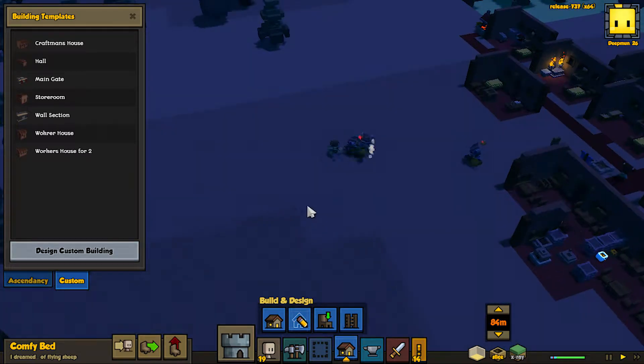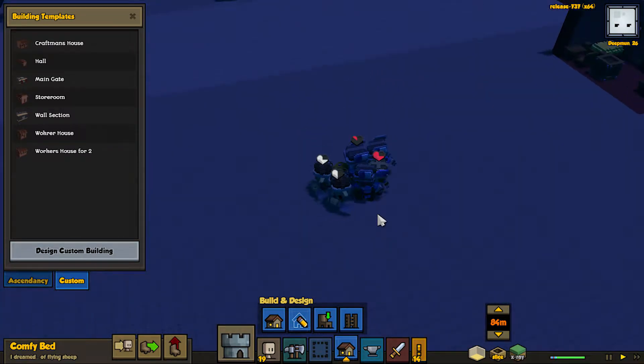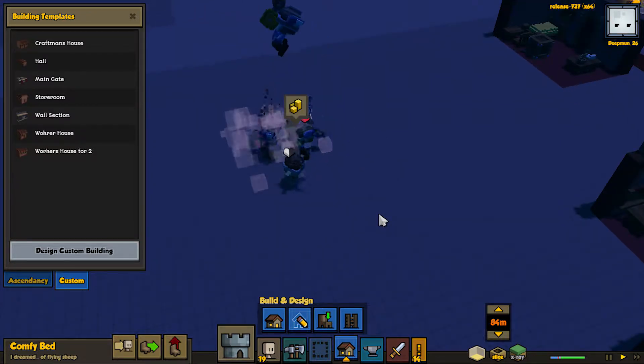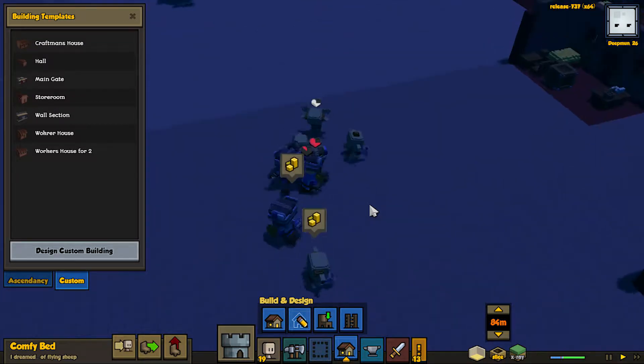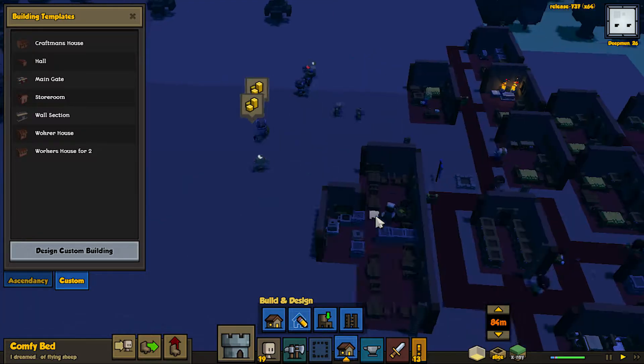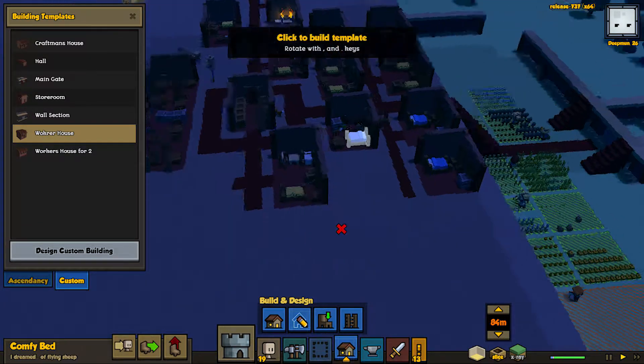One of our soldiers is sad — no, he's hurt. That's the hurt one. But we're making quick work of them. We don't quite have all of the upgraded weapons yet, though, which is kind of a problem. Let's get another worker house down.